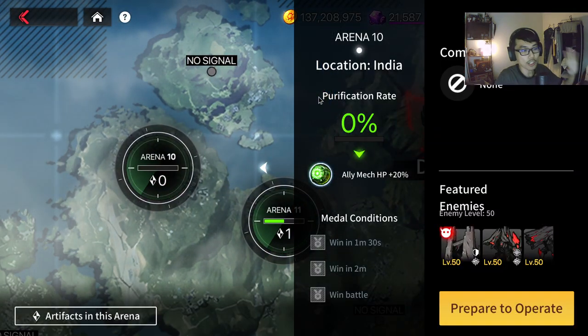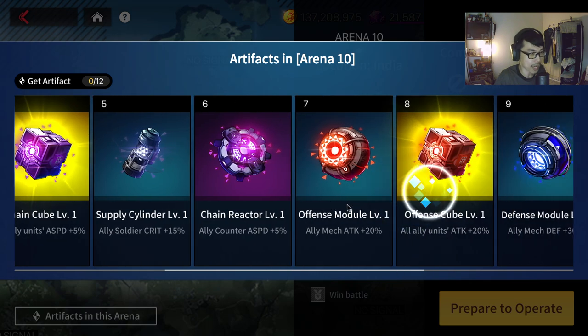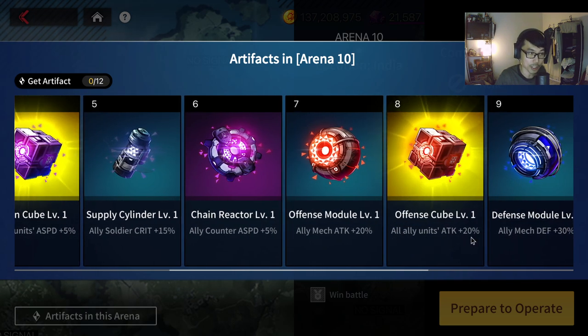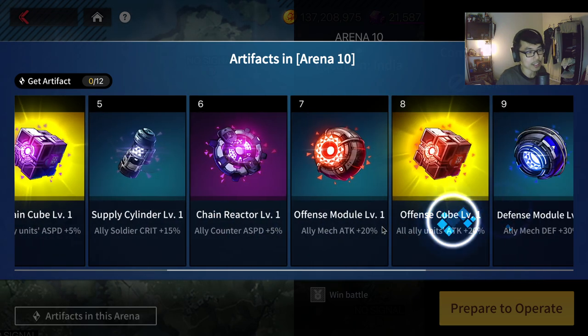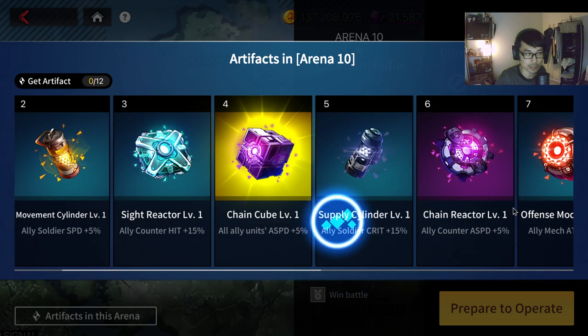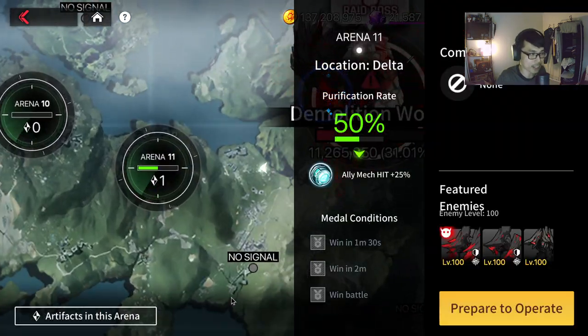Let's look at the buffs and talk about priority. For Arena 10, click 'Artifacts' at the bottom to see what buffs are available. You can see: Ally Max HP +20 — this is terrible, nobody uses Mac in the Consortium worm boss. Every four levels you get a yellow universal buff that applies to everyone: all ally units attack speed +5% — decent. At level eight, all ally units attack +20 — kind of good. And last, all ally units crit damage +25. Something like attack +20 is a universal buff worth going for.